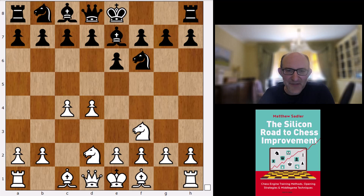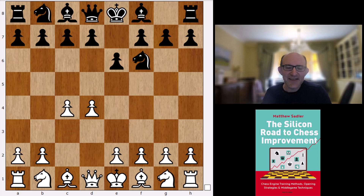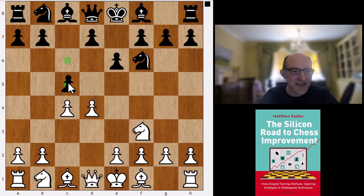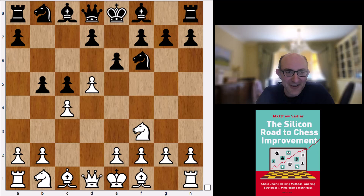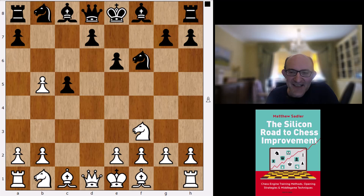Now we get to the most interesting thing. This move order with 1.d4 Nf6 c4 e6 is often used by Modern Benoni players. After Nf3 you play c5, and the point is you won't face the most dangerous Flick-Knife system against the Modern Benoni — Nc3, d5, e4, f4, and Bb5+. You play c5 here, and after d5 head back into the Modern Benoni against less dangerous lines. But amazingly, after letting Stockfish run to 500,000 million nodes, it kept saying it wanted to play b5 — the Blumenfeld Gambit! Amazing, absolutely amazing.